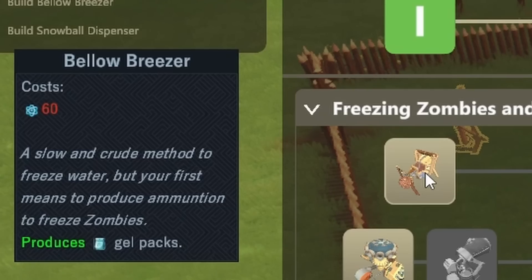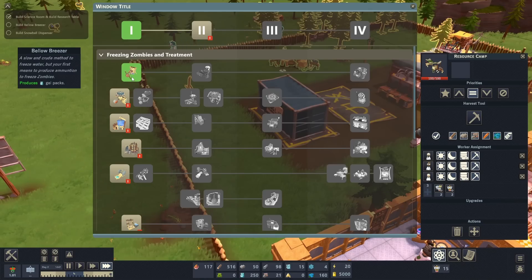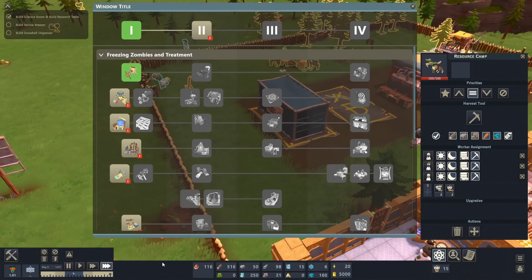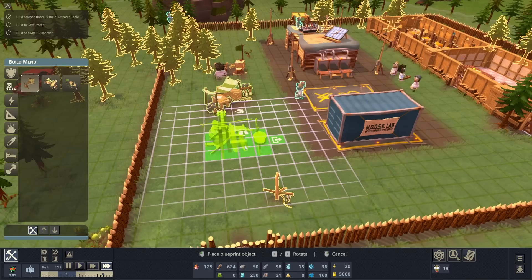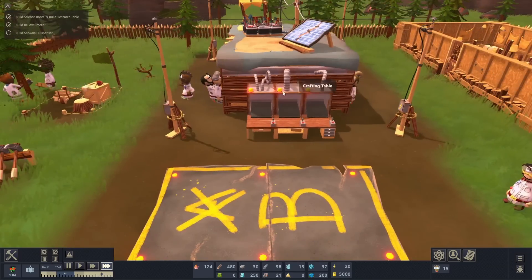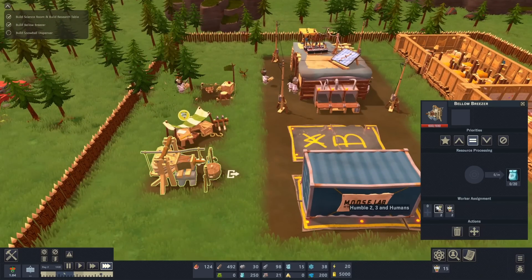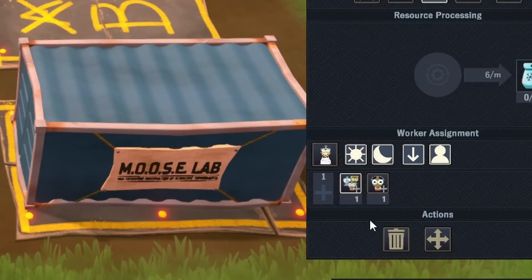So this little bellow breezer is a thing that creates snowballs, I'm guessing. Did it get researched? It did, because we now have nothing — so I should be able to build one. I might as well put that right over here. This is kind of unique too — they just kind of throw the things in, and then when they need a resource, they come to the crafting table to grab it. Bellow breezer's been completed. Hello, humby — or human.